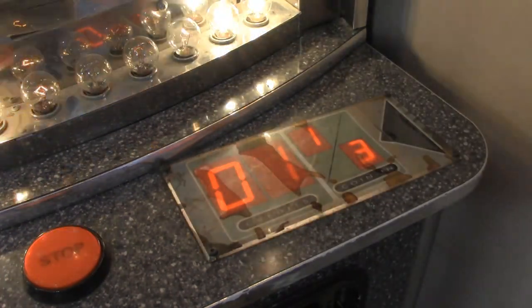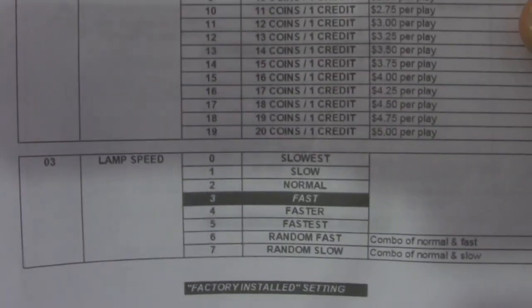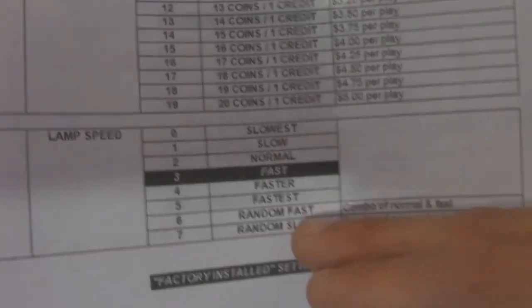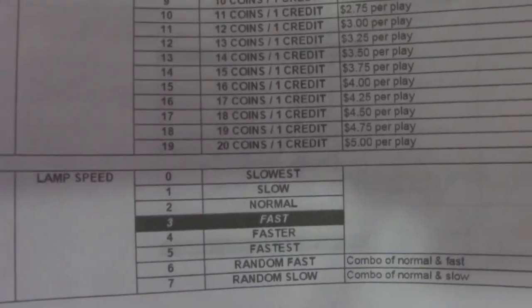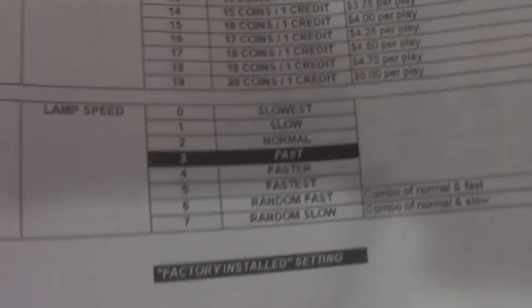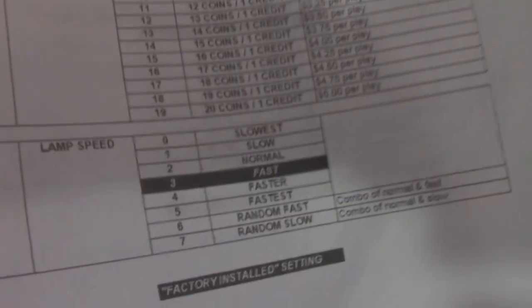You advance through settings using the volume up and down buttons. Number three is pretty important — that's the lamp speed. Mine is on six, which is random fast, a combination of normal and fast. I haven't seen many machines set up this way; usually they leave it on number three which is probably the default. I've never seen a Sports Arena with a randomizer out in an actual arcade. I'd say stick to machines on the regular setting — you'll have a better chance at winning without random speed changes.